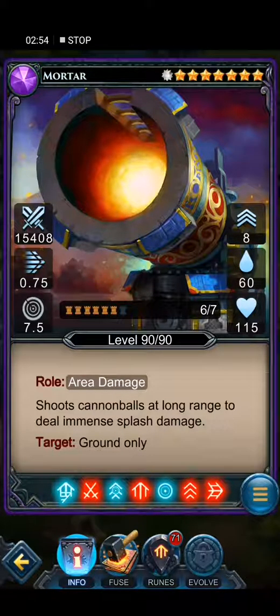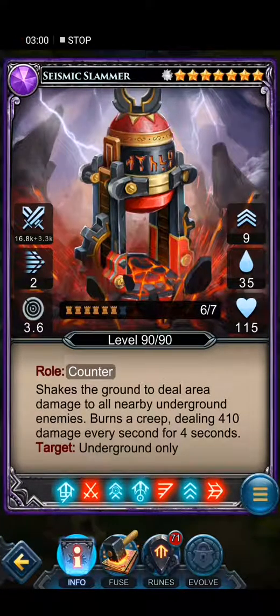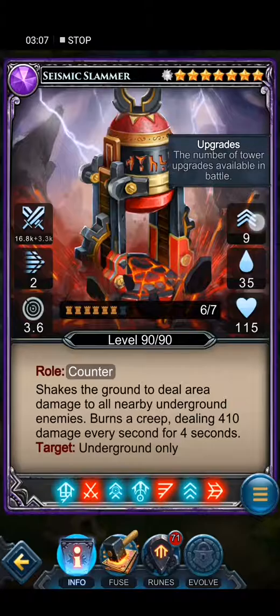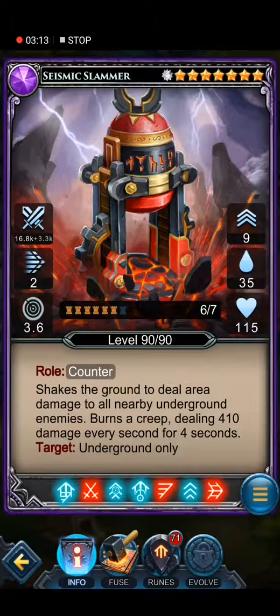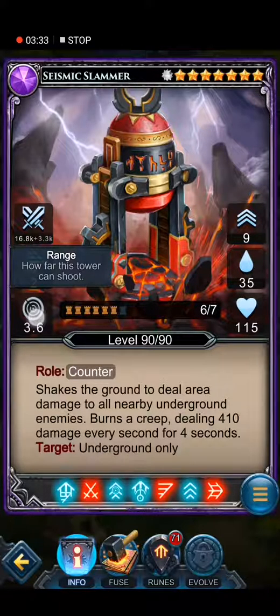This is one of the towers from the first version of the game, Prime Defenders, and I love it because it's red — I love everything red. Seismic Llama — this is an epic tower, eight stars, really good damage, really good speed, not that great range. Nine upgrades, level 90. It shakes the ground to deal area damage to nearby underground enemies and burns creeps dealing 410 damage every second for four seconds on grounds only. If these creeps go out of range they will remain burned and die, which is good for us defenders.